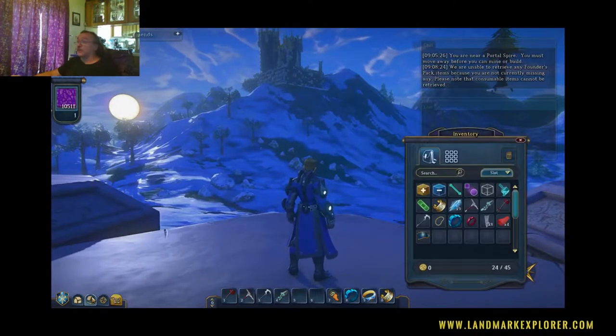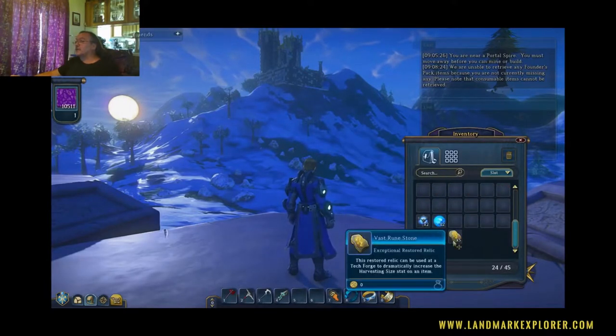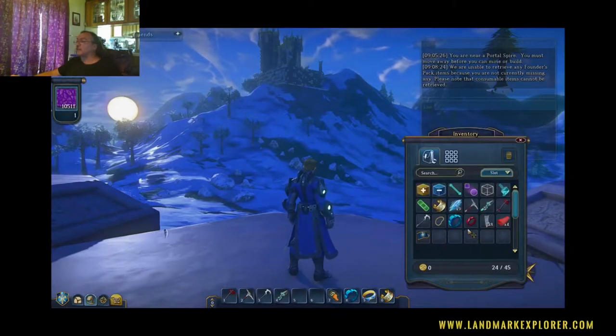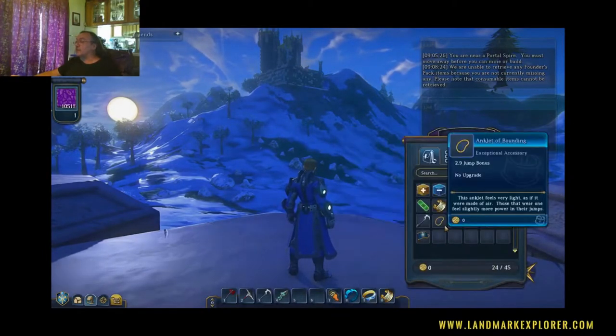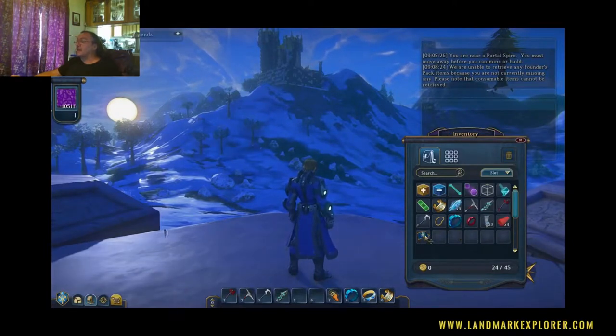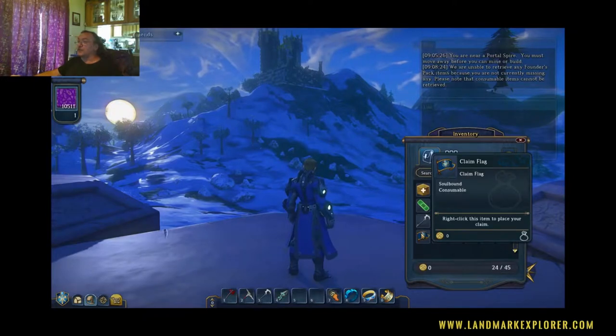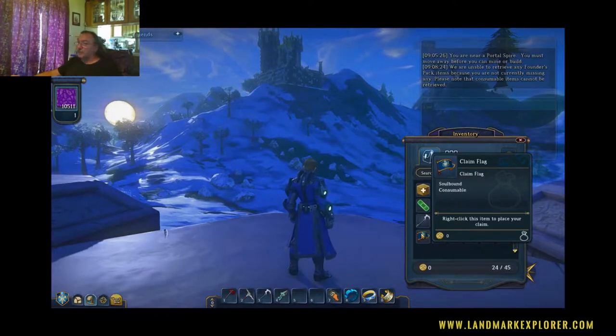Then you have your inventory, which you can pull up by hitting I. This is my base inventory — the bags are open and there are a few slots. These are different items I've crafted, some from sifting dirt or harvesting, some crafted in game. Here's a claim flag I crafted earlier. You go out, find where you want to place your claim, right-click on it and it ends up in front of you — you can move it around and place your claim. If you pull up the map you can hit 'show claimable area' and it'll show you where you can't place it because it's too close to other claims, and where you can.